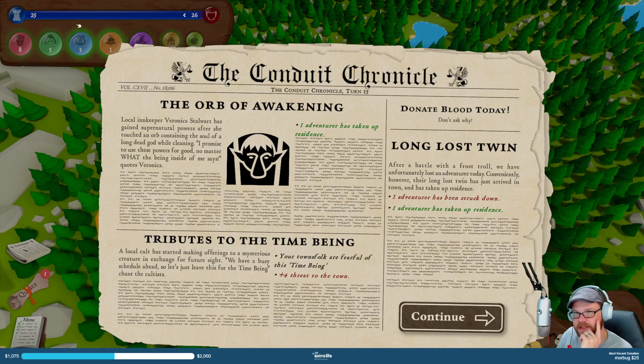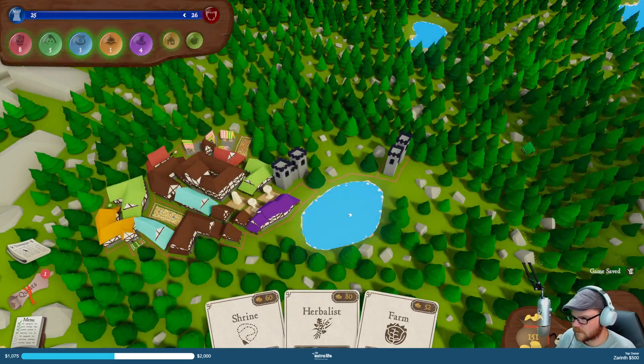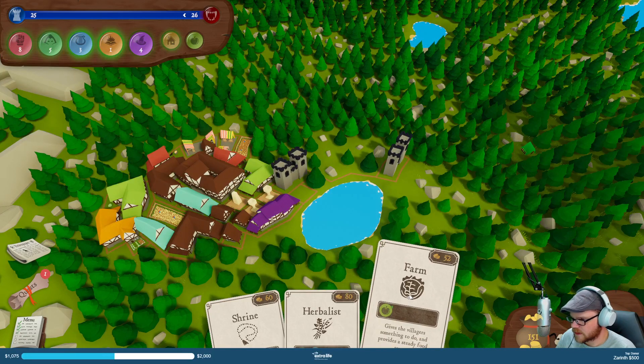Orb of Awakening — one adventure has taken up residence. Plus four threat to the town from the local — started making offerings to the mysterious creature in exchange for future sight. The time traveler thing — want a lost twin? How's food looking? Food's looking bad, so let's get some food. If I can — I can right there.